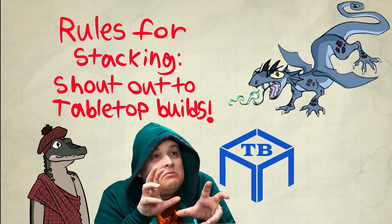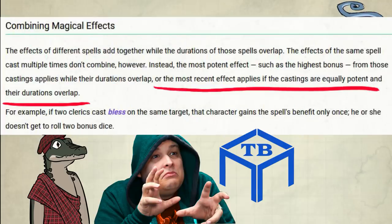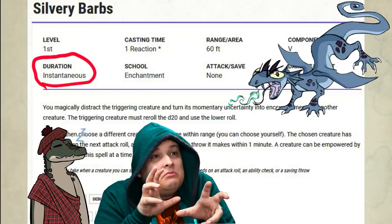Correct. Rules for combining magical effects — shoutouts to Tabletop Builds — DMG page 252, Player's Handbook page 205, and Xanathar's page 5, all outline that only one effect of the same name or spell applies while their durations overlap. The duration of this spell is instantaneous, thus the party can directly multiply casting of this spell on one target.